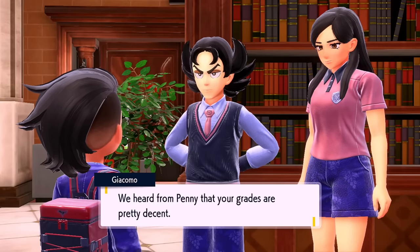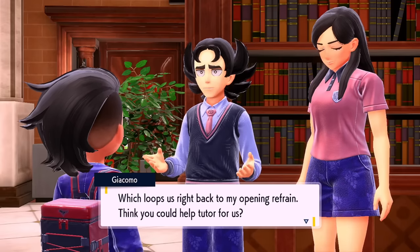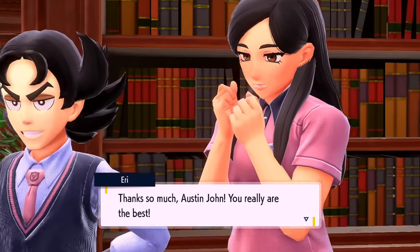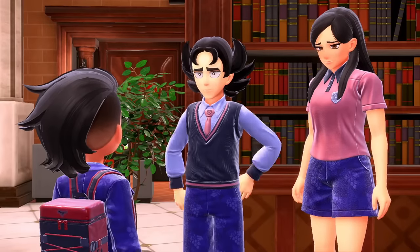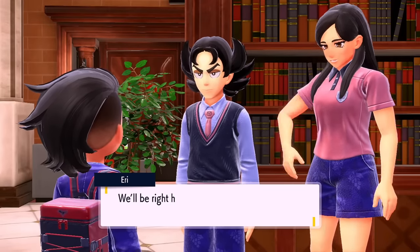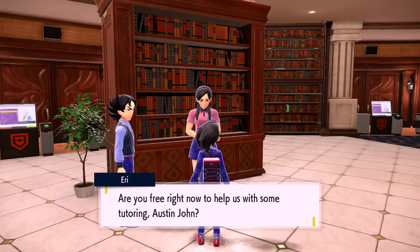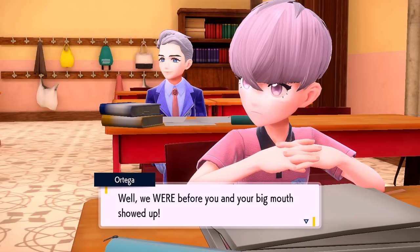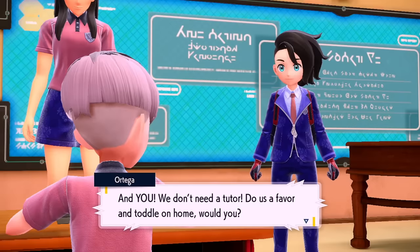The NPC says: 'I heard from Penny that your grades are pretty decent. I bet even Ortega and the others would perk their ears up if you dropped by to teach them.' So this definitely makes sense on why you have to pass some of these classes. I don't know if there's a certain amount — if it's three classes or what exactly. It looks like we have to speak to them again: 'Are you free right now to help us with some tutoring?' I did not recognize them in normal clothing. Ortega isn't really happy about being tutored.